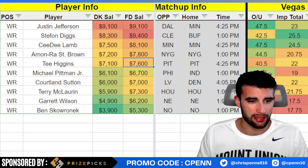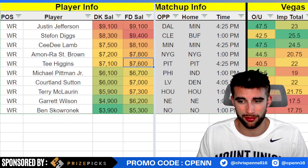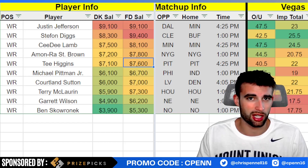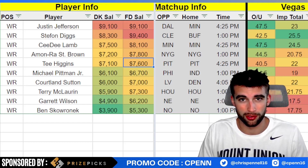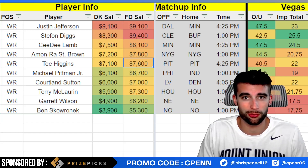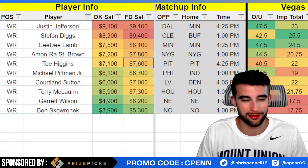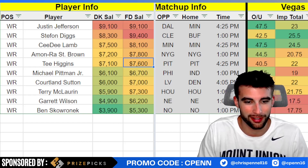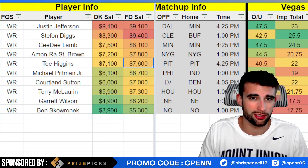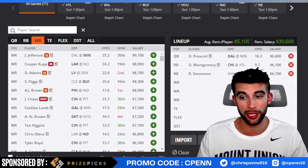Ben Skowronek — I like to call him 'Walmart Cooper Kupp.' Cooper Kupp is now out getting surgery for his ankle sprain. The theory is similar to what I've said on showdown slates — I think Matthew Stafford gets him confused with Cooper Kupp sometimes, which is how he ends up with targets. It looks like Stafford is going to be back this week, so Skowronek is kind of the same slot — obviously not nearly as good — but at below $4k for a guy that could see five or six-plus targets in a good matchup versus New Orleans, I don't mind that as a punt play.